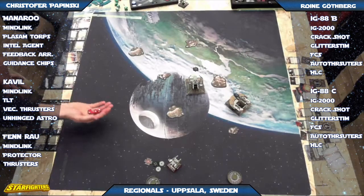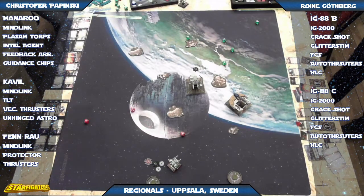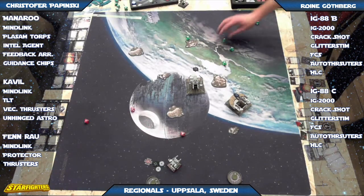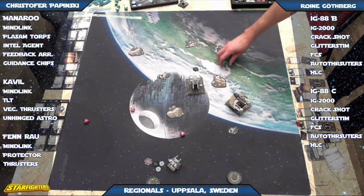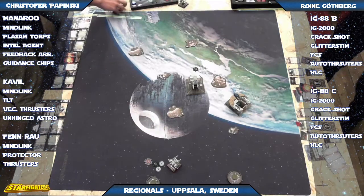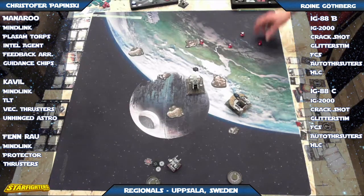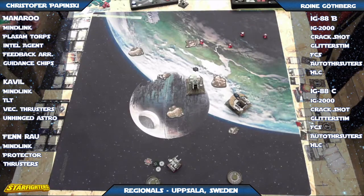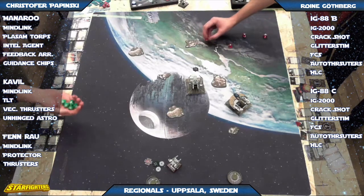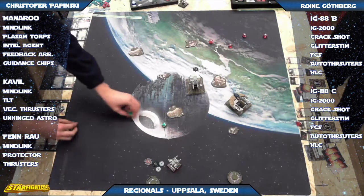Looks like they'll each have a shot at each other. Three hits natural. Auto thrusters on the IG. IG survives. IG shoots back — four hits. A lot of blanks on the defense.